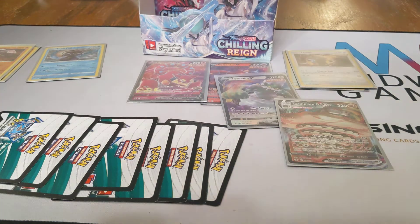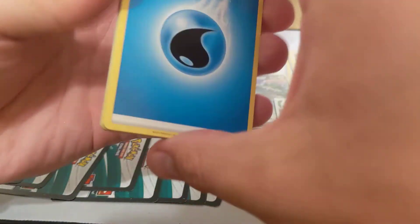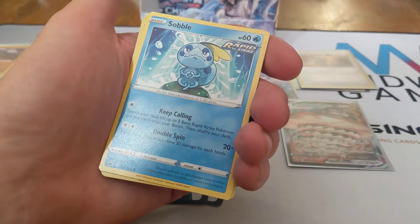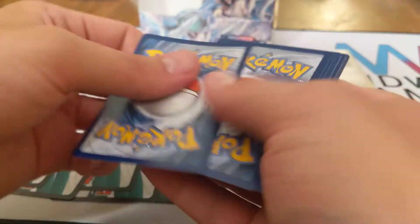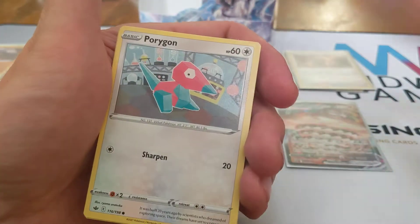I just dropped the Psychic Energy on the ground, because I do that sometimes — I'm a big dum-dum. Green code card — I almost threw that in the trash, but I'm not going to. Water Energy, Whirlipede, Crushing Gloves, Honey, Delibird, Galarian Farfetch'd, Porygon, Heracross, Sobble, Grapploct Reverse, and Galarian Sirfetch'd.